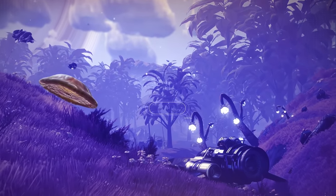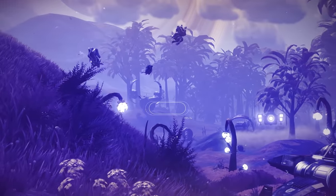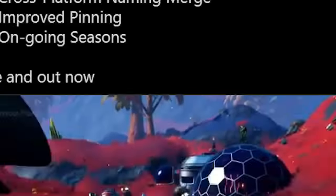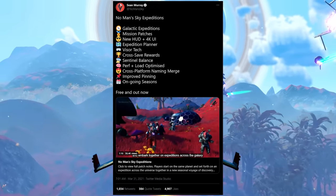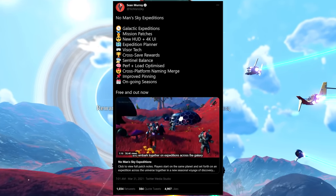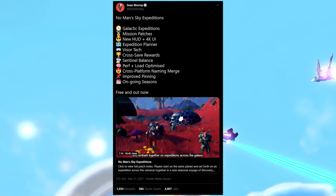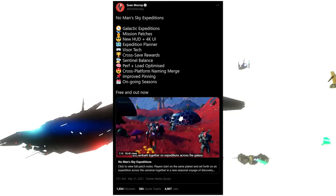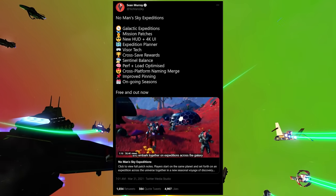At 7:01am my time - I believe that's like 1 o'clock UK time, correct me if I'm wrong down in the comments - Sean Murray just tweeted: No Man's Sky Expeditions. We have Galactic Expeditions, Mission Patches, New HUD and 4K UI, Expedition Planner, Visor Tech, Cross Save Rewards, Sentinel Balance, Performance Load and Optimized, Cross Platform Naming has been merged, improved pinning, ongoing seasons. It's free and out now.